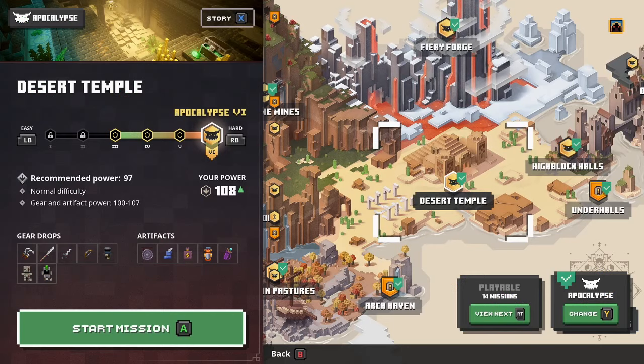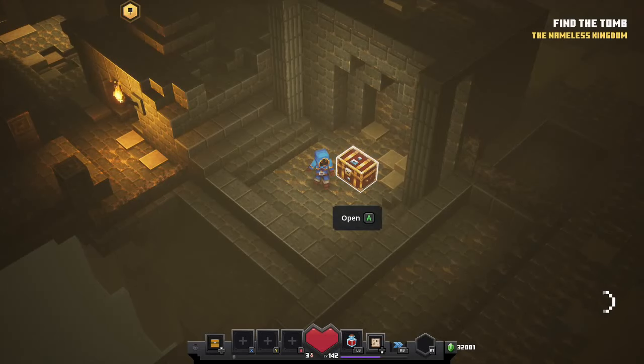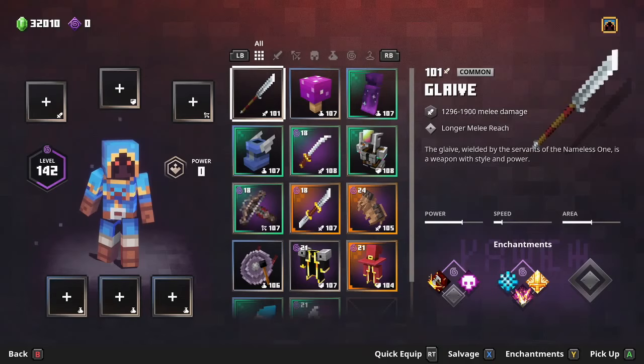To demonstrate the importance of this, I'm going to load into Desert Temple on max apocalypse difficulty while wearing my best gear. Once I've loaded in, I'm going to make my power level as low as I can and open up a chest. Now I've taken off all my gear and my current power level is zero, so you'd think I'd get absolute trash out of this chest, right? Well, you'd be wrong because this game only considers your power level before loading into a mission, so you're free to use whatever items you want during a mission while still being rewarded better items than usual. Just look how I got a 101 glaive and my power is still zero.